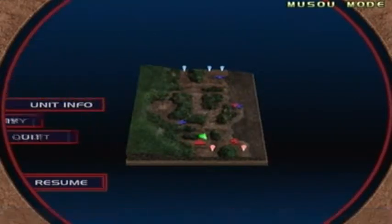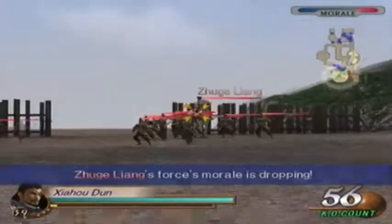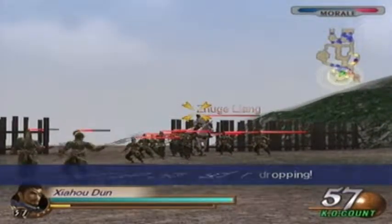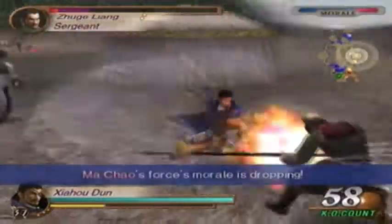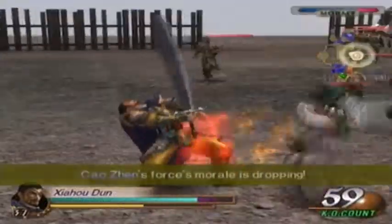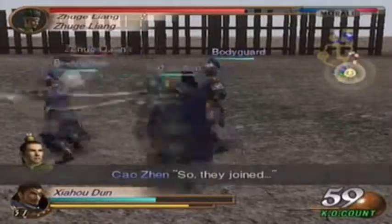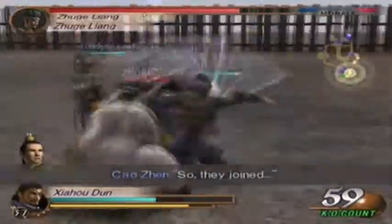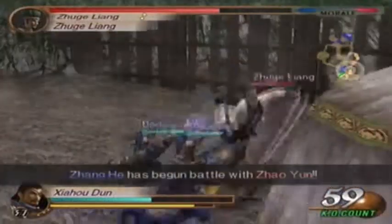Zhao Yun has appeared as reinforcements with a really high morale, so maybe I should be worried about that. As long as we can take out Zhuge Liang we should be fine. There's a little audio issue I've just noticed — a bit of sinking audio. Sorry about that. I apologize. I'm not sure why that happened. Hopefully it's a one-off, although I have been experiencing audio glitches in other playthroughs as well sometimes.